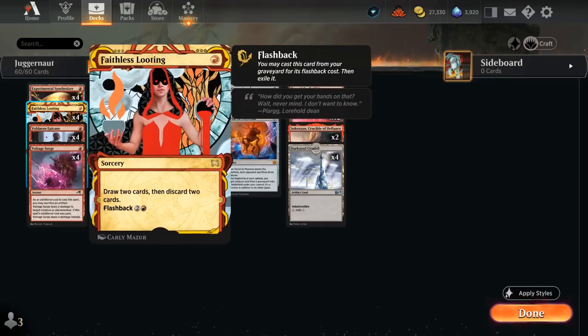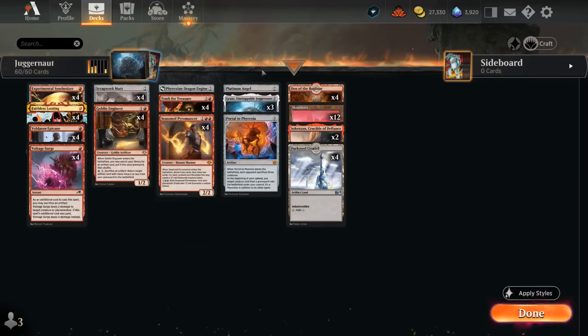We also have 4 copies of Faithless Looting to draw and then discard to. We can even flash it back from the graveyard for one red — another way of discarding our expensive artifacts and digging for our Trash for Treasure.